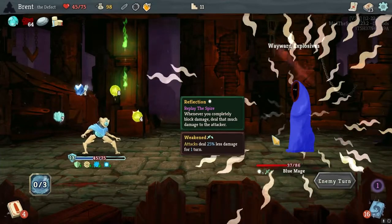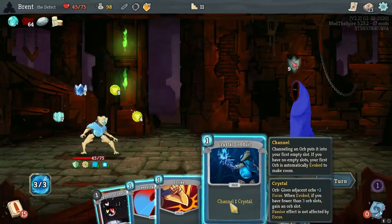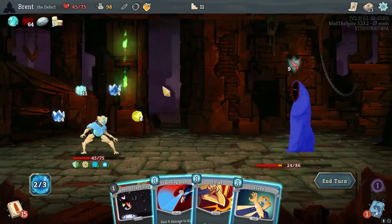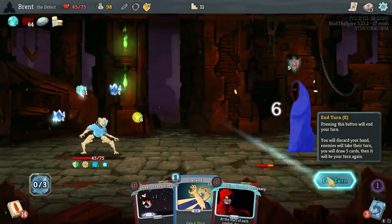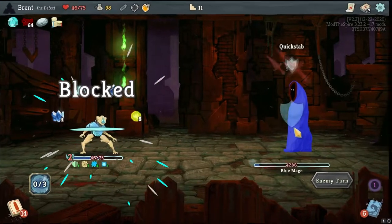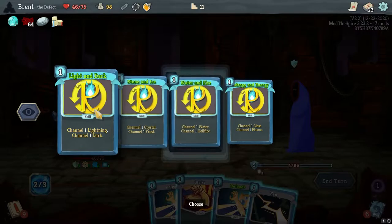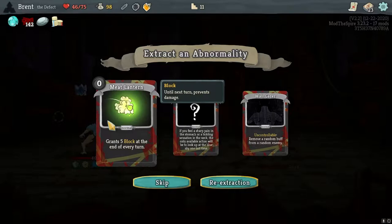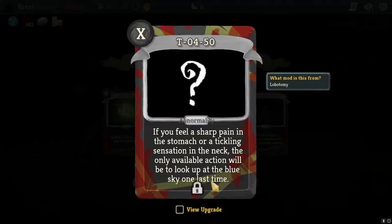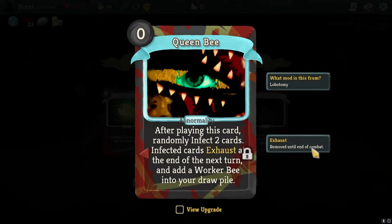I also forgot we would get an additional orb slot here, so I'm pretty okay with that. So we can't play this - we're still kind of right here, pretty nice. Plenty of block which I do enjoy. Red Riding Hood's fine but I don't necessarily need it - I'm actually just going to enjoy the healing I think. Let's do Water and Hellfire. Actually Meat Lantern would be fine. Queen Bee - it doesn't have all images, draw one card. In this card randomly infect two cards. Infected cards exhaust at the end of the turn and add a Worker Bee to your draw pile.